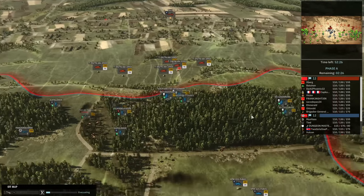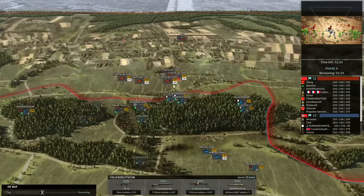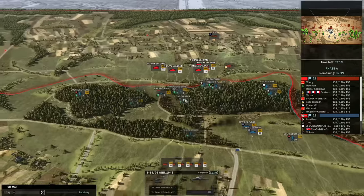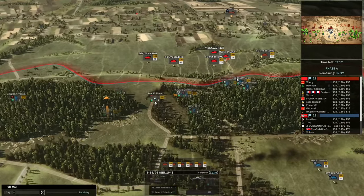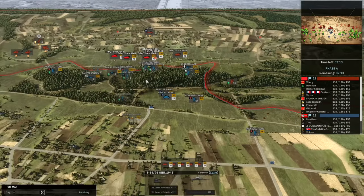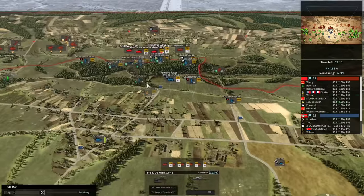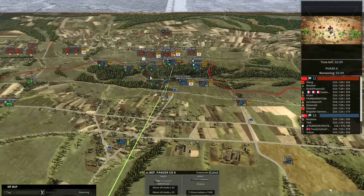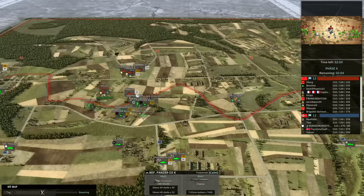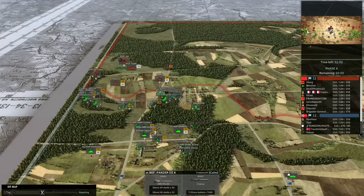For now I'm happy with my position. We've recovered this flag, and I can't really push into all these T-34-76s with my infantry right now — I need to break them down with my AT and then push forward. That is the plan. It will slow down a little until the fun begins with the Nebelwerfers later in the game.